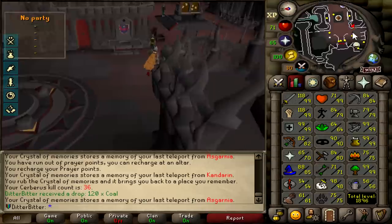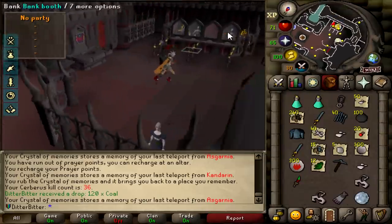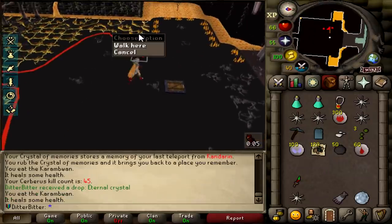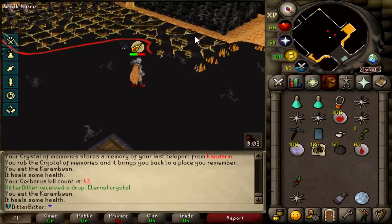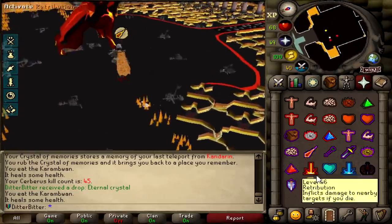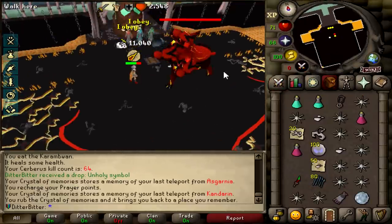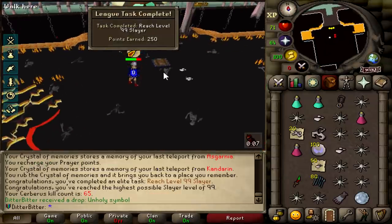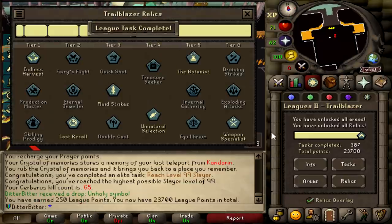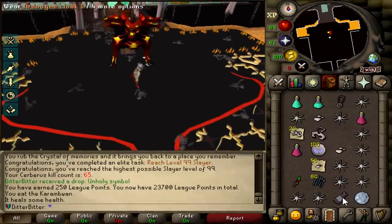Another Cerberus trip done - we're at 36 kill count. We are 300k XP away from 99 Slayer. Still no crystal but we're making a hell of money. Eternal crystal at 45 KC - unfortunately the eternal crystal is pretty much useless for me as we don't have access to the desert, which means I can't get infinity boots, which means I can't even make the eternals. And this should be my 99 Slayer - Cerberus at 65 KC. No crystal unfortunately, but that puts us up to 23,700 points. We'll come back to Cerberus because we do need prims eventually, but we're going to leave it for now.